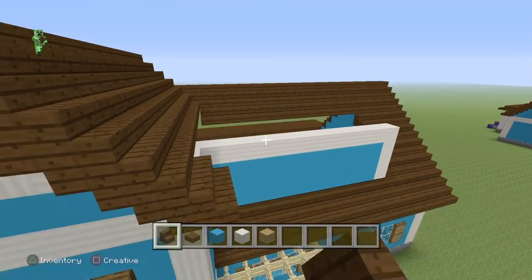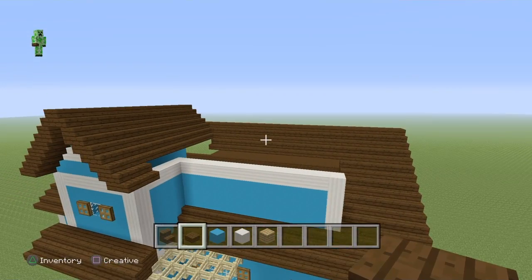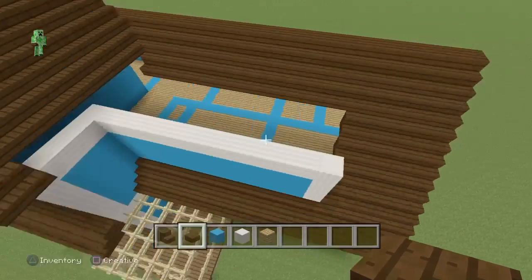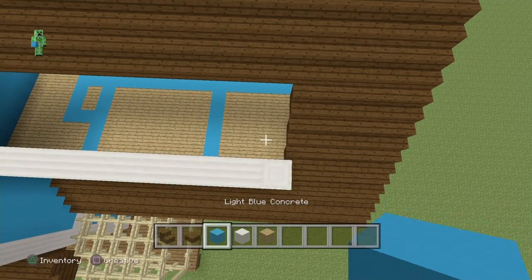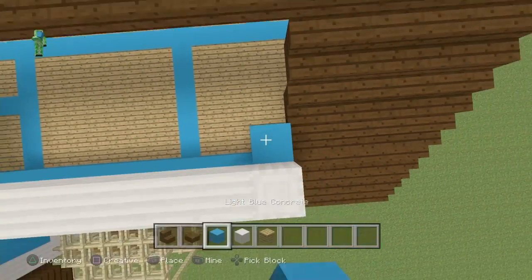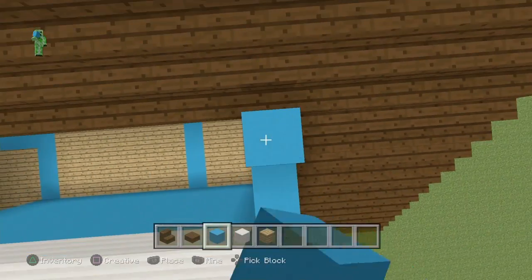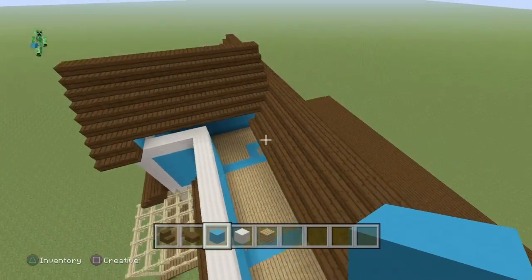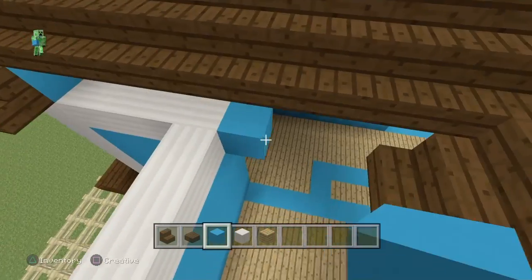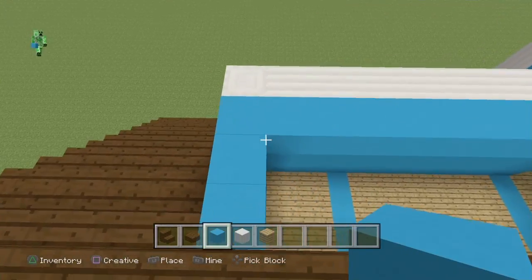Now focus on this little part here. It gets very awkward but we'll make it simple. Pull out the light blue concrete and fill it in on the right side so there's no gap. On top, once again grab some light blue concrete — we won't see this so it's okay if you change your block.